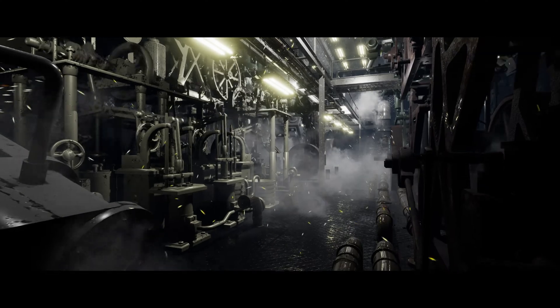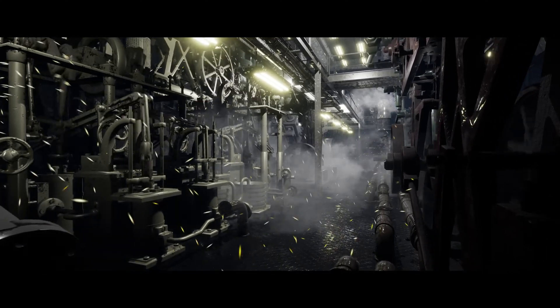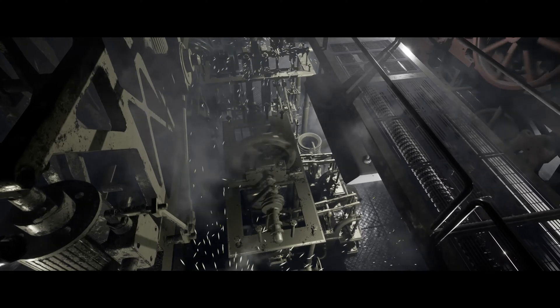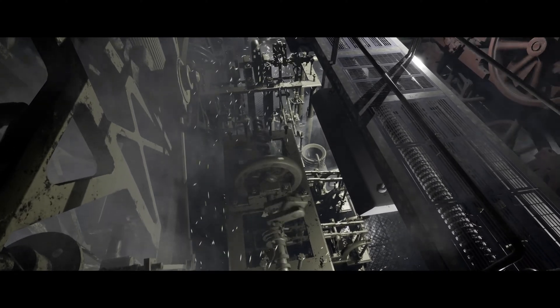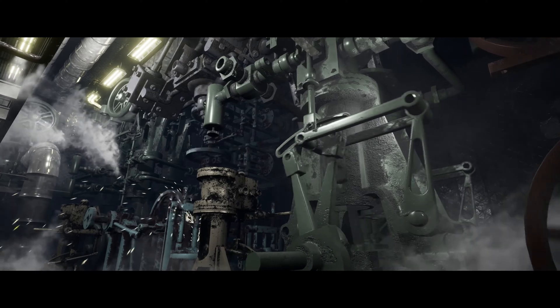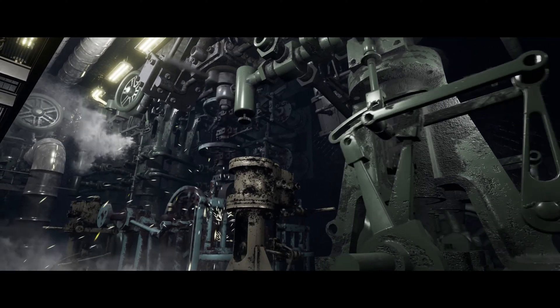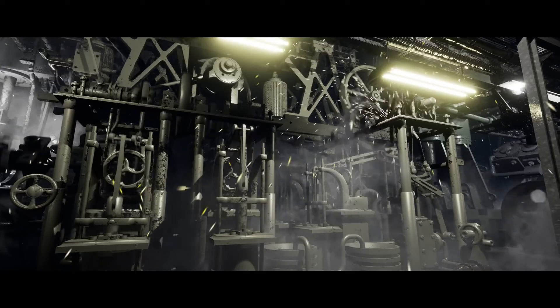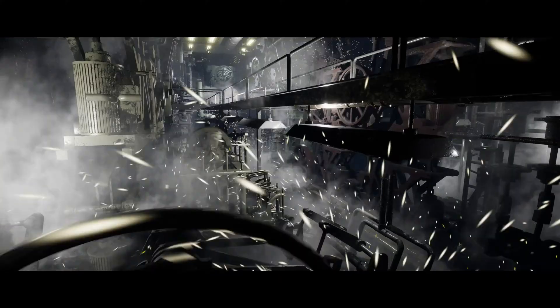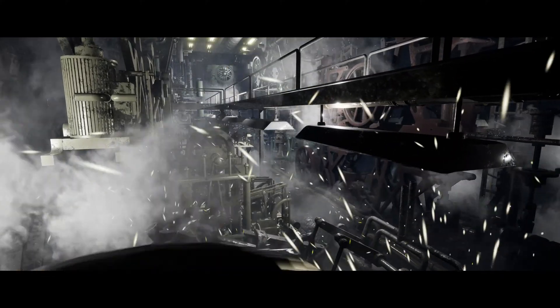So without further ado, let's get right into it starting with the Engine Hall. This is an Engine Hall filled with sparks, steam, and animated old style machinery. It features animated machines with skeletal and static meshes included. It's easy to modify colours and grunge amounts. There's piping and ventilation, walls and floors, two particle effects, light fixtures, and blueprints for instancing meshes.